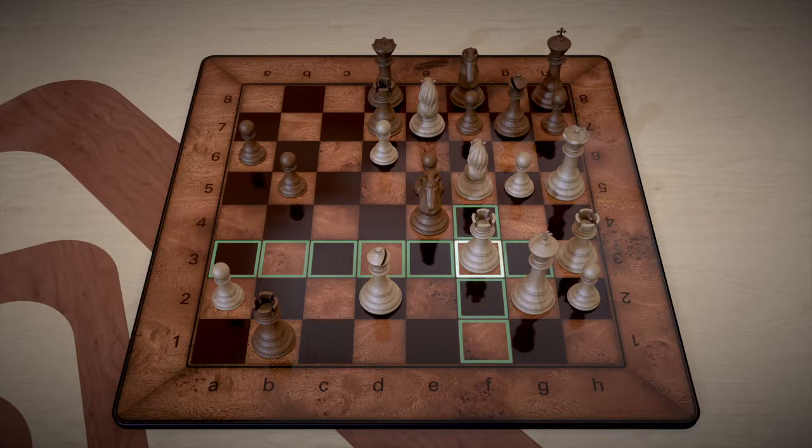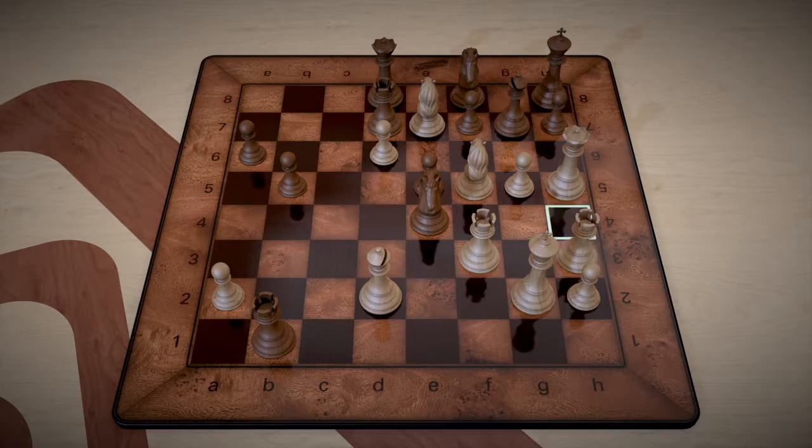We're going to use our offensive triangle as a battering ram to take out black's position and bring more pressure than they can handle. The first maneuver of the battering ram is going to be queen takes h7 check. That piece is defended by the knight, and the knight captures that — but that's okay, we're going to continue the battering ram.